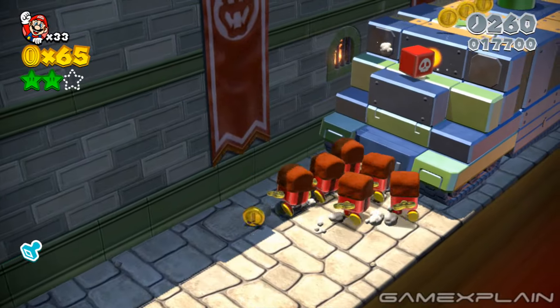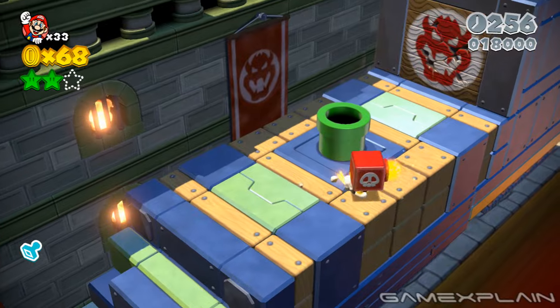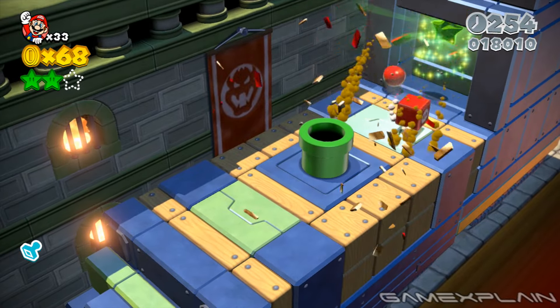You'll need a cannon box for the third and final Green Star. Simply use it to blow open Bowser's Ugly Mug, located just behind the warp pipe that leads to the level's boss fight.